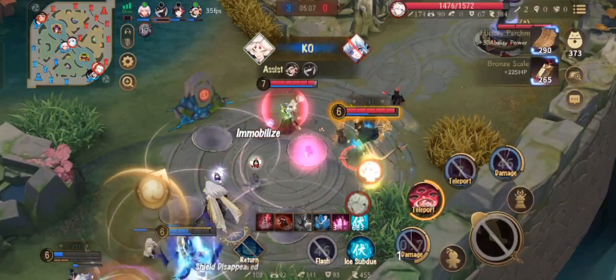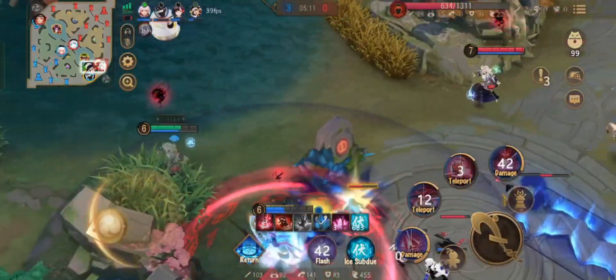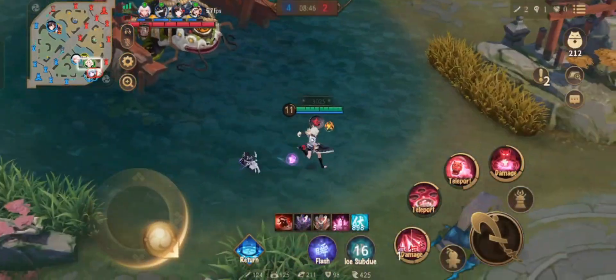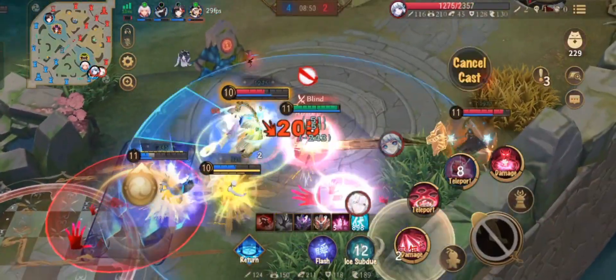His passive, or his traits, marks the enemies and after some time it will become fully marked. To mark an enemy, Hoshiguma needs to land at least one ability on an enemy or monster. When fully marked, landing another skill on the same enemy will cause it to explode and deal more damage.